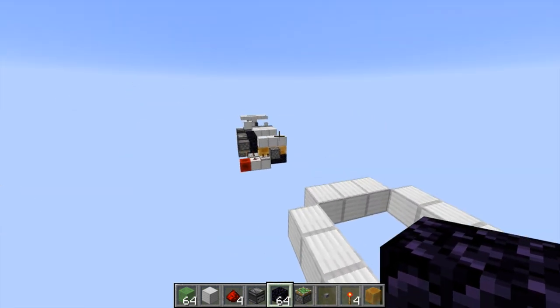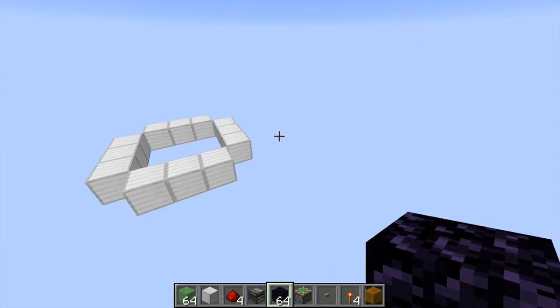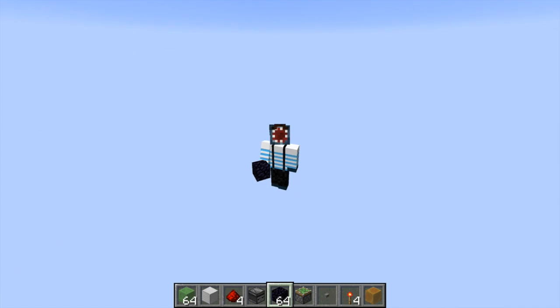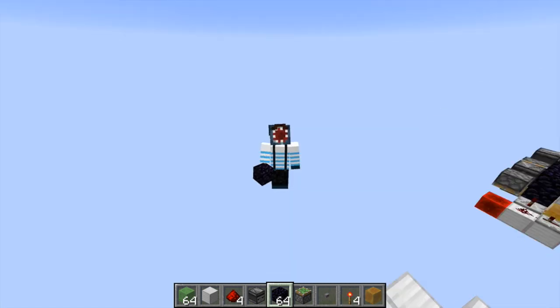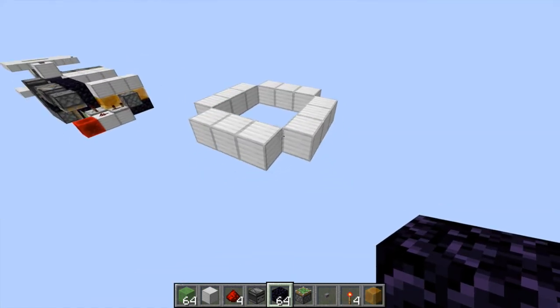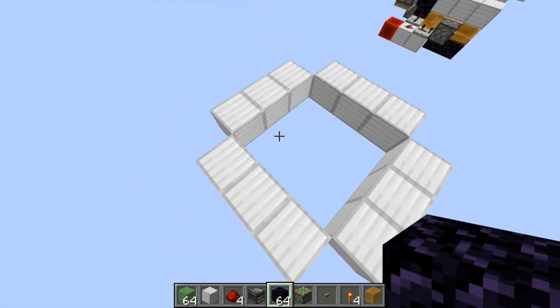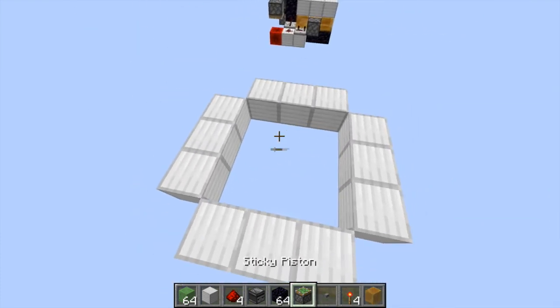First you're going to need an area like this. Before I begin, I just want to say that I've put a list of everything you need to build this down in the description, so just hop down there if you want a list of everything. We're going to start things off with this 3x3 area — this is the area that you want your trapdoor to be in.